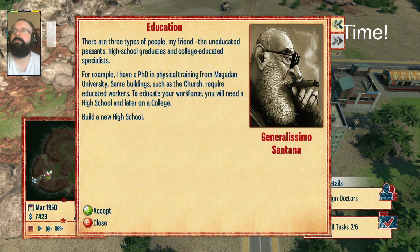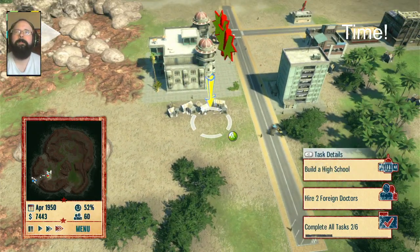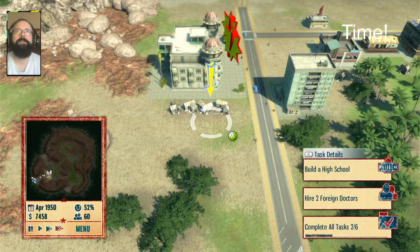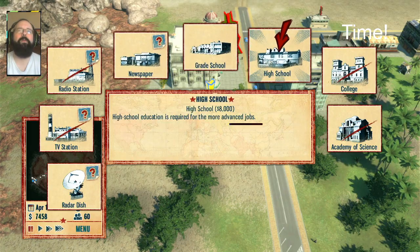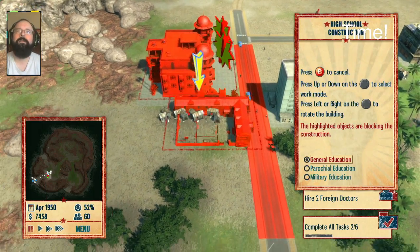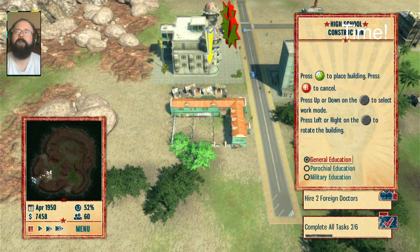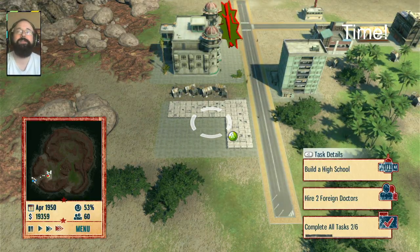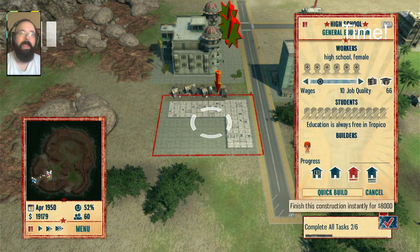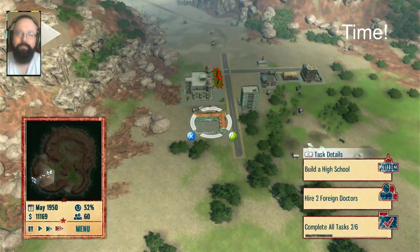High school graduates and college-educated specialists. Build a new high school — I can do that. Education and media — there's so many different kinds of buildings. I wonder if there are more buildings you unlock later. This game is super intricate. If you're into complicated city builders, menu management, and economy stuff, this is the game for you, most definitely. And our ten minutes are up — I'm going to quick build this building!